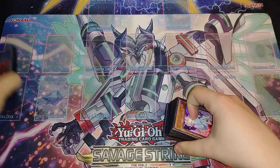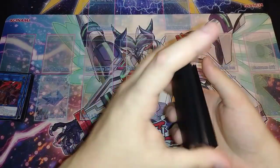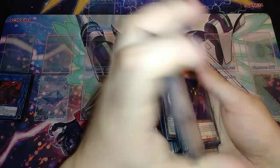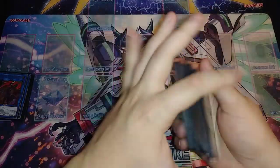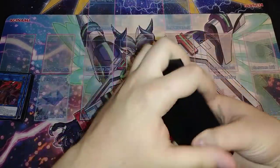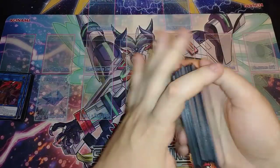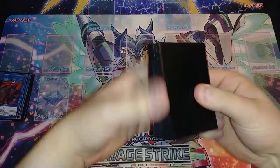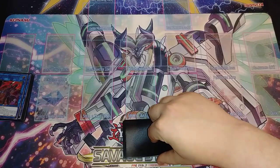I'm going to show you a couple of test hands before we actually play them out — I really like this format because it shows you basically five test hands for the price of two. This deck can easily put out three to four negates every single turn in the forms of Solemn Judgment, Nibiru, Magical Musketeer Cross Domination, and more.